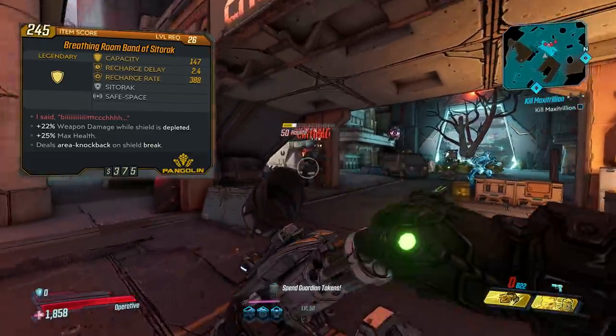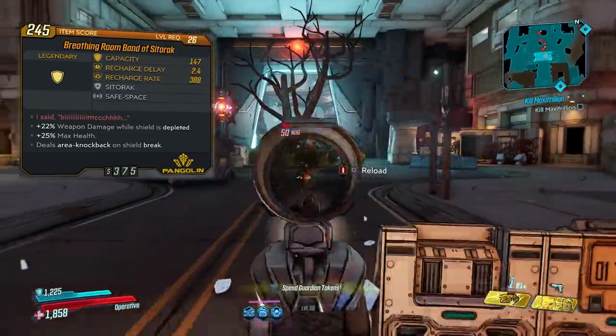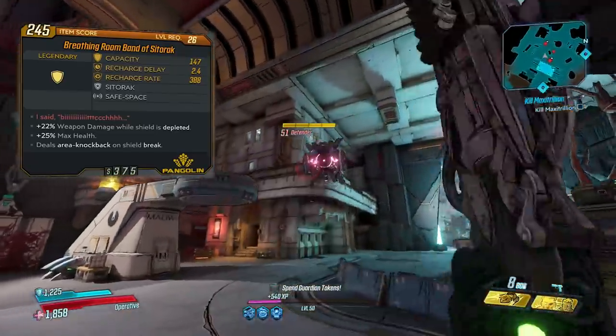A level 26 version of this shield that I got earlier in my playthrough only featured the weapon damage and max health perks, so those appear to be connected to the Sitorak part of the shield.